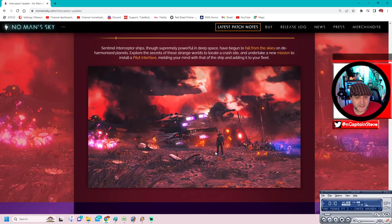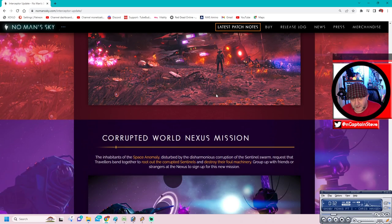Crashed interceptors: Sentinel interceptor ships, though supremely powerful in deep space, have begun to fall from the skies on deharmonised planets. Explore the secrets of these strange worlds to locate the crash site, and undertake a new mission to install a pilot interface, melding your mind with that of the ship and adding to your fleet.